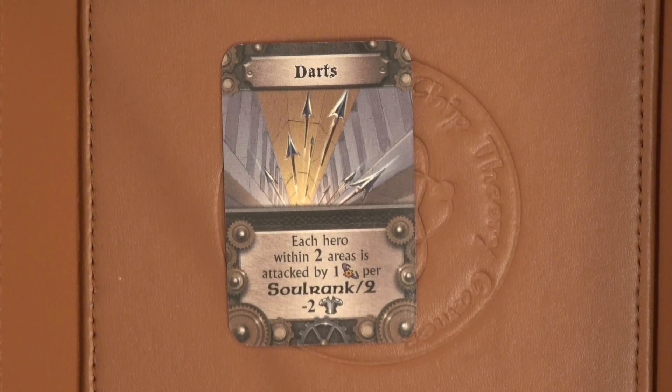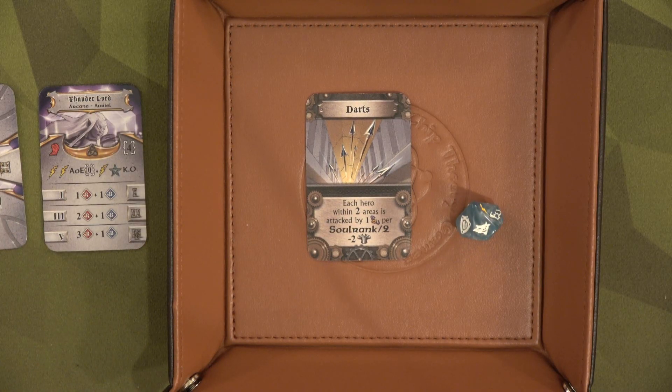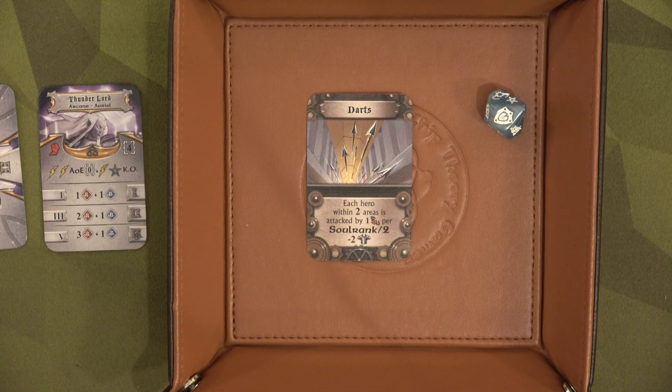She draws the darts trap. Each hero within two areas is attacked by soul rank divided by two, minus two armor. So soul rank divided by two is going to be a one — essentially they're each attacked by one. For Icarus, since it's minus two armor, he's going to have to roll for one shield, and he fails — so he takes one point of damage, putting him at two damage total. Ariel gets a shield — yes! And Thorgar also gets a shield. So it was just Icarus who got hit, which isn't terrible.